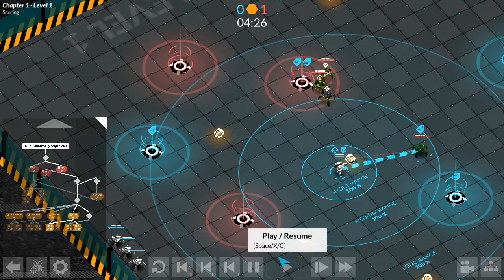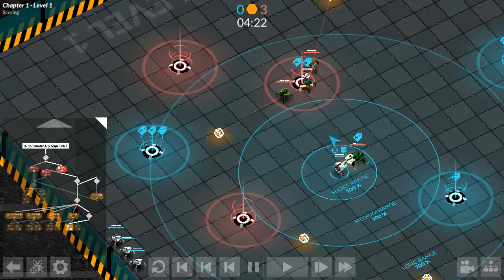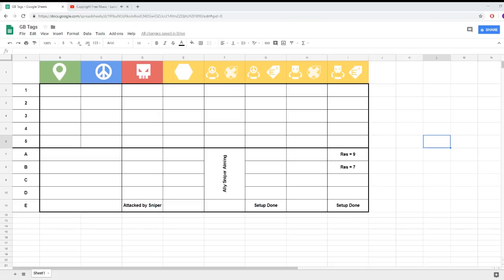Alright, so we've got all of this set up and we're going to get to using it in the next episode. One last thing — our updated tag list: we've got our four tags being used for the ally sniper aiming, and we're using tag E for the enemy that is attacked by the sniper. Next time we actually use our counter. See you then!